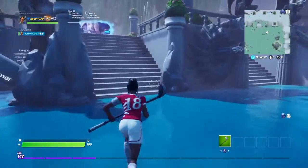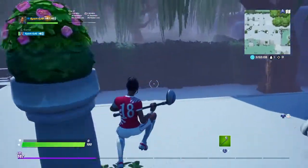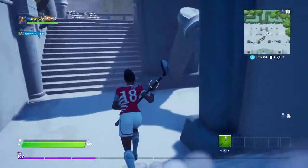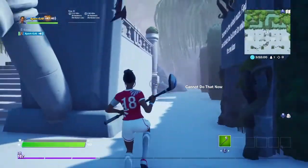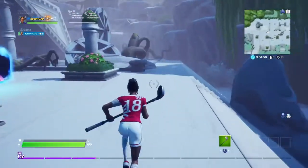Yo, what up guys, it's your boy expert and today is a guide on how to do the Easter egg in the Creative Hub. So the Easter egg - your goal is to open up this door which is locked on the other side. That's the end of the Easter egg, so that's a maze.